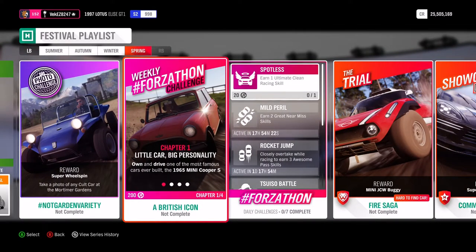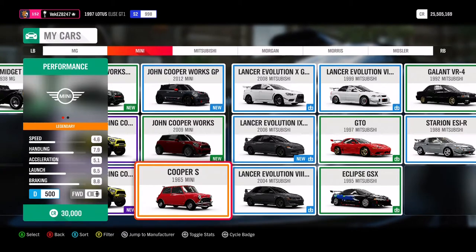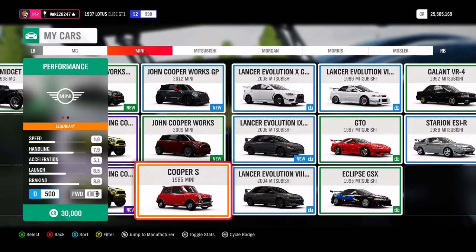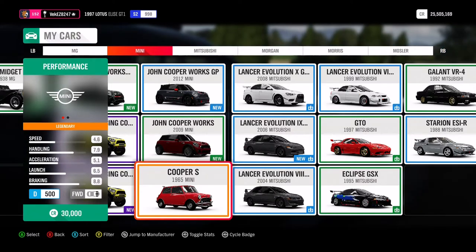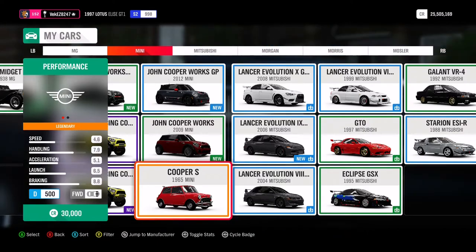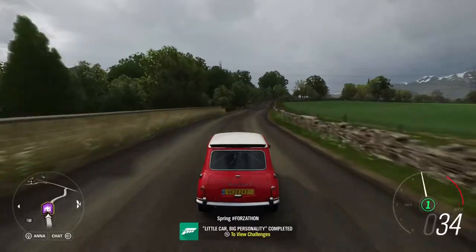Hit the sub button and like button if you like what you see today. Unfortunately, while this car is pretty cheap at only 30,000 credits, it is a barn find - so if you don't have it already you can't buy it from the auto show. You should be able to find one in the auction house if you're extremely lucky. There's also a Lego version but forced editions usually don't work for seasonal events, so the Lego version likely won't work either. Fortunately I already have the barn find.